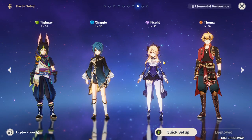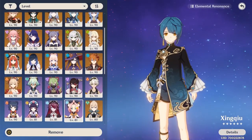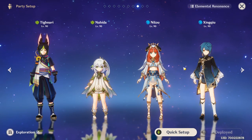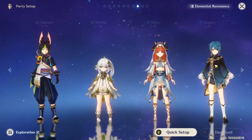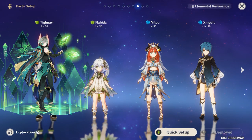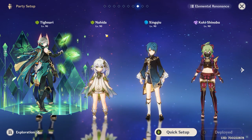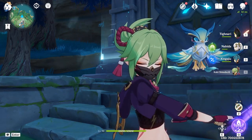Finally, for a Bountiful Bloom team you can run Alhaitham, Nahida, Kuki Shinobu, and Nilou. You kind of have to not die here, so you can swap Kuki for Kokomi or Barbara. Overall, the team I most recommend is double Dendro with Nahida, Alhaitham, Kuki Shinobu full Elemental Mastery, and Raiden Shogun or Kuki Shinobu. That's everything for this video — hope you enjoyed, like, subscribe, and thank you for watching!